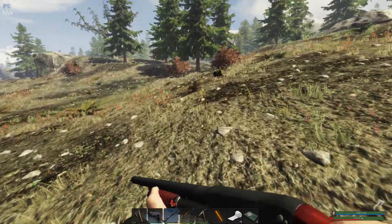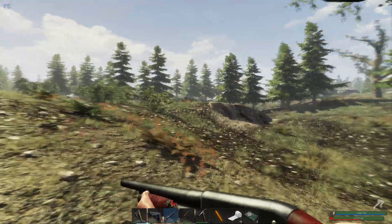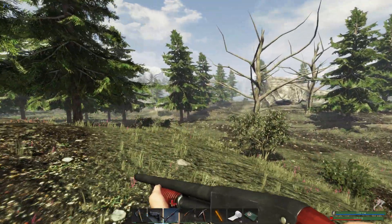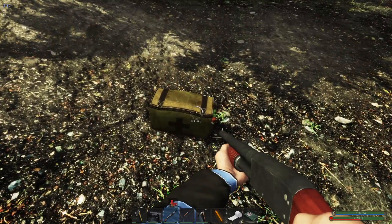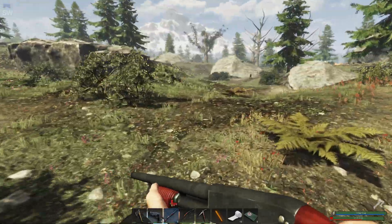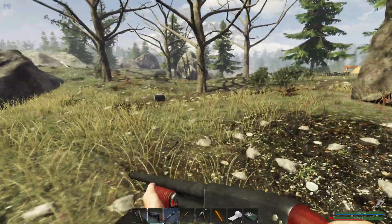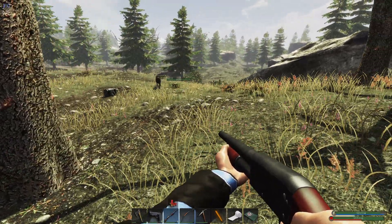Oh, there are two ammo boxes here — somebody knows the hunters are coming really soon! Ah, just one rifle round. You're not an ammo box — that's fine. That looks like silicone. We've got 16 solar panels, so I think for right now we can cool it on making more. Plans are to get up to 20 solar panels. There's a wolf over there — oh no, I want that bag! Come on, come on!